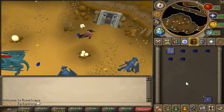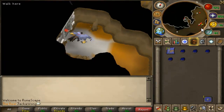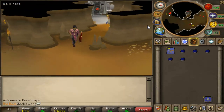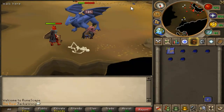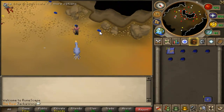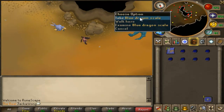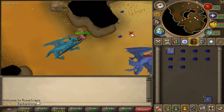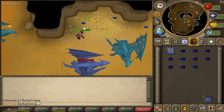If you don't want other players bothering you, you should go through this mysterious entrance — that's the 60 Dungeoneering requirement. In here there are a lot of bots so the dragons won't really bother you. I think there's a spawn of six in this room — there's actually a lot in here, so I highly recommend using the 60 Dungeoneering entrance.